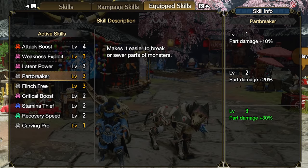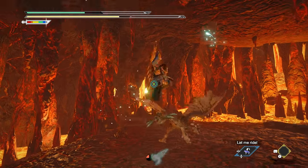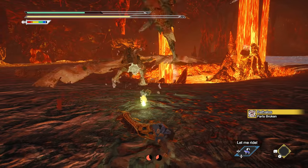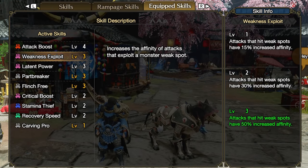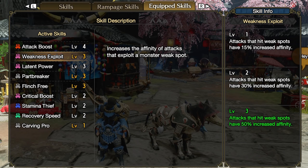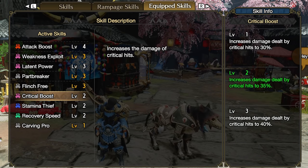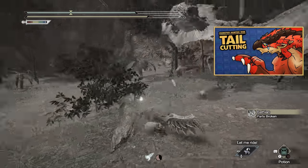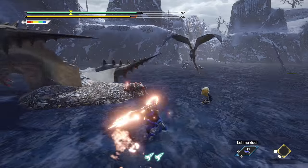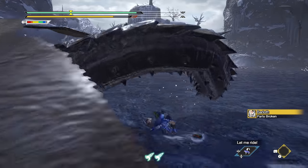Next, I also recommend Part Breaker, which makes it easier to break things off of monsters, yielding more monster parts at the end of the hunt. If you pair a severing weapon with Part Breaker, plus Weakness Exploit — which increases critical hit chance when hitting those parts — and Critical Boost, which increases crit hit damage, you can easily lop off most monster tails in just a few well-placed strikes. I like using traps to line up those tails and chop them right off when they pop free.